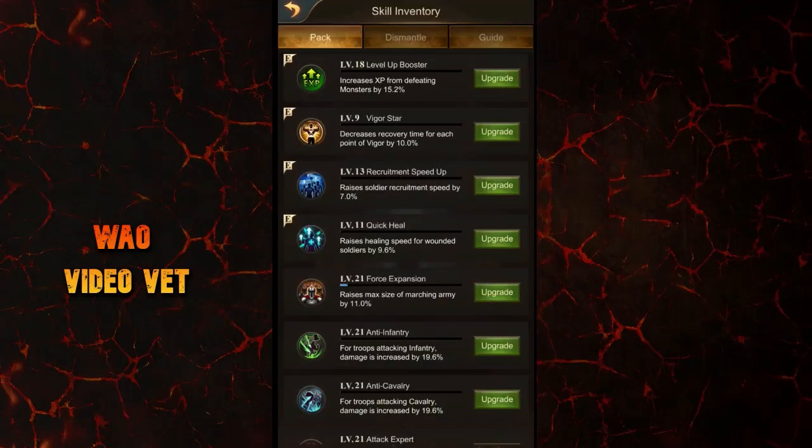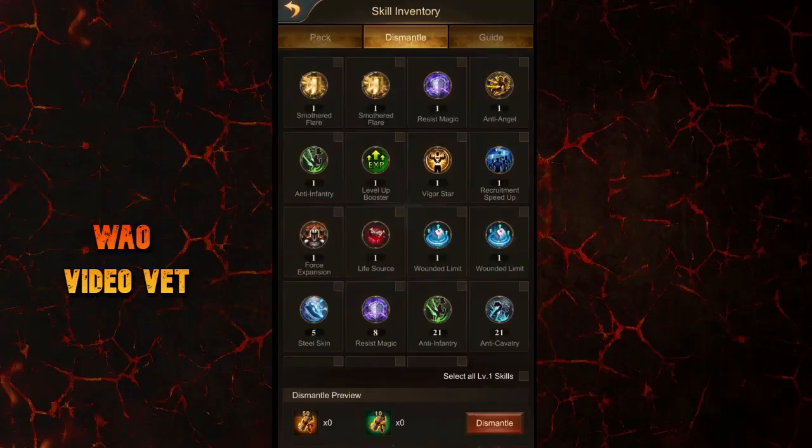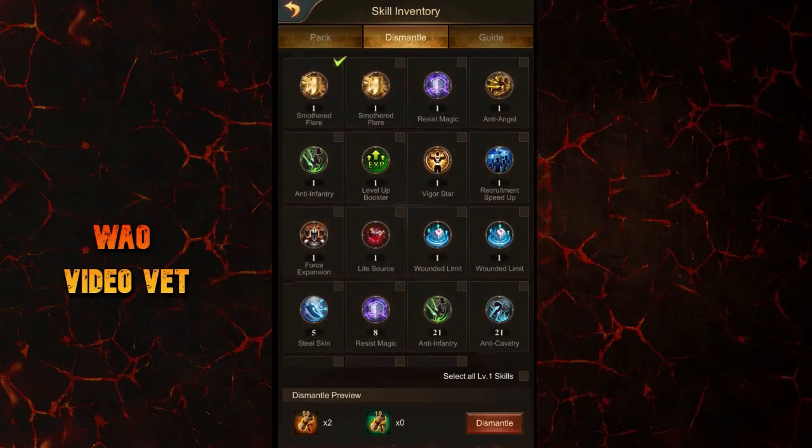When you go into the Skill Inventory icon, there are three different tabs. The first one shows what you already have in your pack — all the different skills — and you can directly upgrade from here. The middle tab is the new Dismantle feature. You can select each skill and see in the Dismantle preview how many Beast Experience skill scrolls you get. At level one, a full skill gives you 250 skill experience scrolls. There is also an option to select all your level one skills at once for easier dismantling. Just make sure you don't accidentally destroy skills like Wounded Limit, which we usually keep at level one.